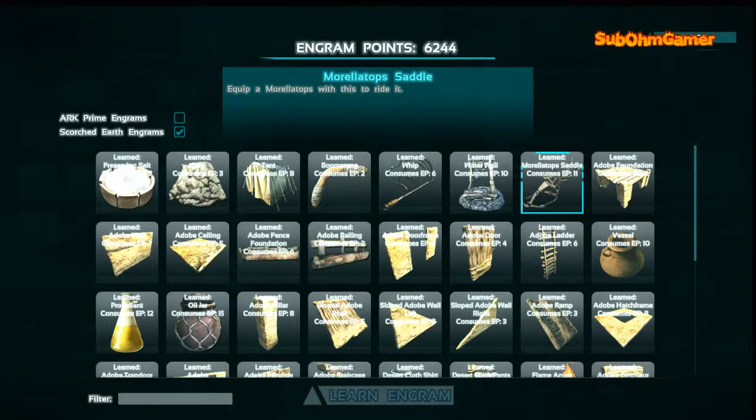Here is the morellatops saddle for the new dino, which at the moment you definitely want to aim to tame straight away because they are also very good at gathering berries, thatch, and stuff like that.